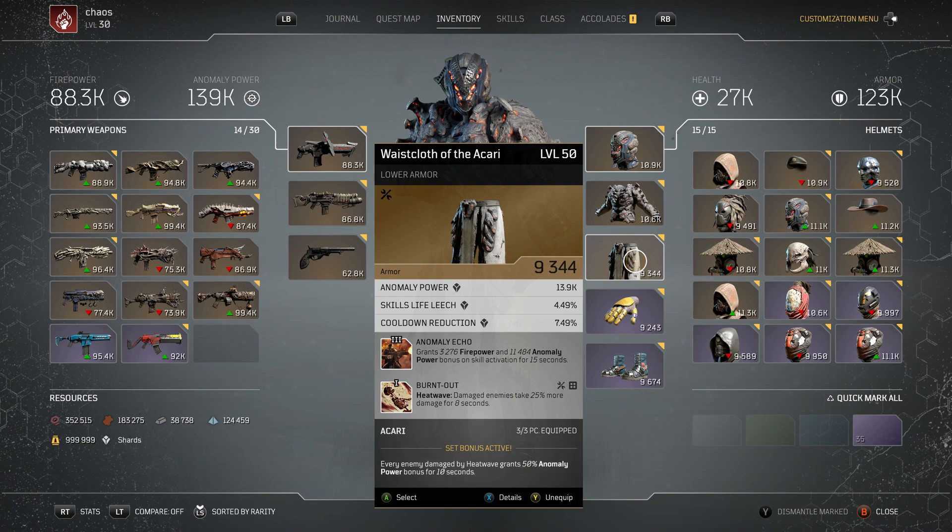Next up, the Waste Cloth of the Akari — basically to complete the three-piece set. It gives 11,484 anomaly power bonus on skill activation for 15 seconds, which is a nice little bit of uptime. The second mod is Burnt Out: Heatwave — damaged enemies take 25% more damage for 8 seconds. That is the one you absolutely must have on. If you haven't got that, the build will fall over and content will take a ridiculous amount of time. And this completes the three-piece bonus: every enemy damaged by Heatwave grants 50% anomaly power bonus for 10 seconds — the biggest anomaly boost in the game.